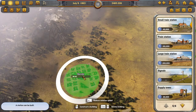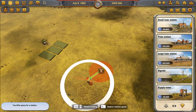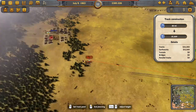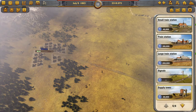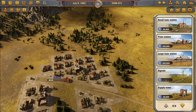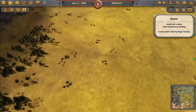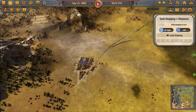We put a station over by the cattle ranch and lay a rail line from the ranch to Denver. Before anything else, we put in a supply tower. We also want a maintenance building in Denver so our train doesn't break down, and one in Cheyenne as well since our supply train from the north of Cheyenne may break down without it. There we go — so far so good.